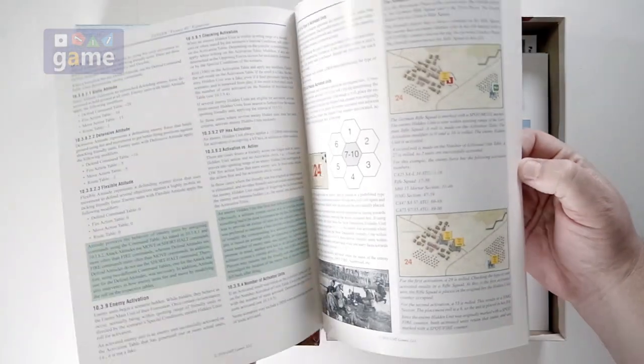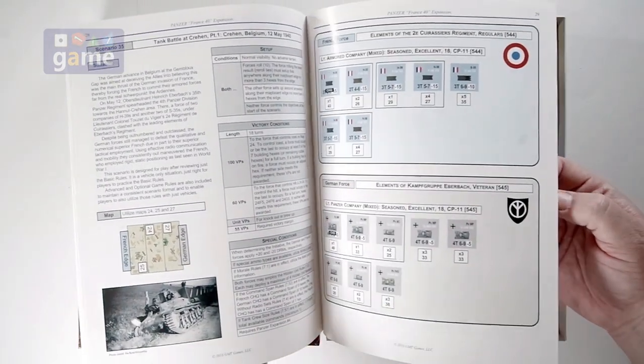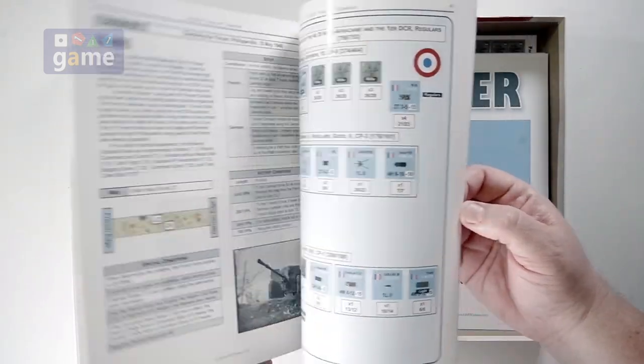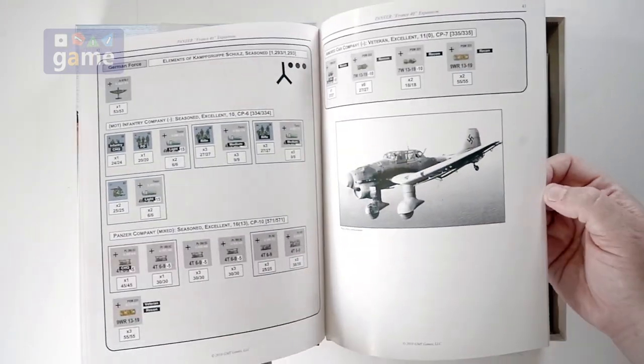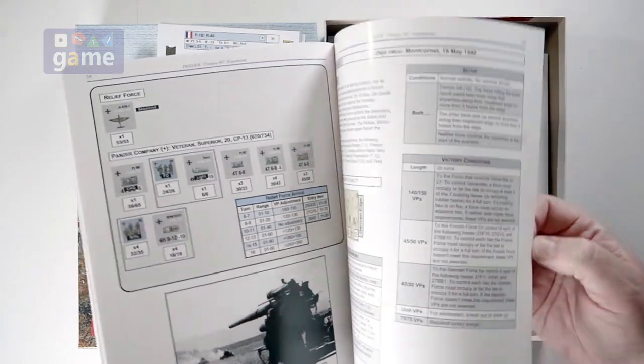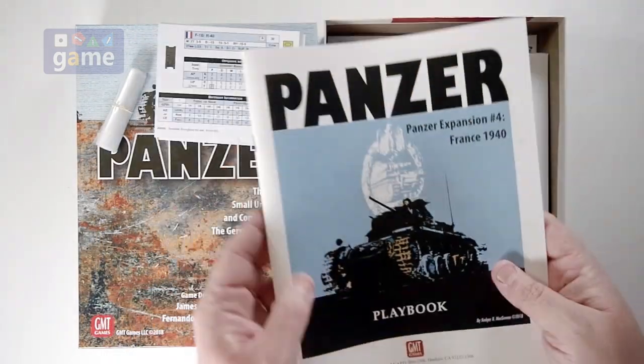The playbook is full color with lots of examples. There's your order of battle for each mission. It would be nice if the scenarios maybe came on card stock instead of in a book — I wish they would start doing that with most of their games. Then you don't have to have this whole book laid out; you can just bring the card out. It comes in at 68 pages.